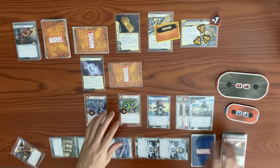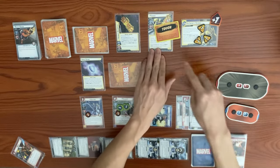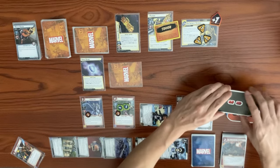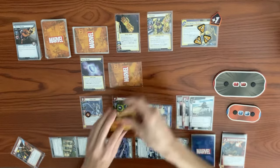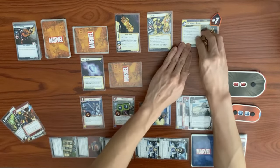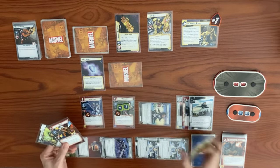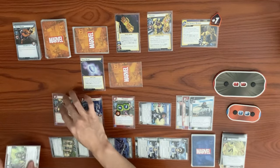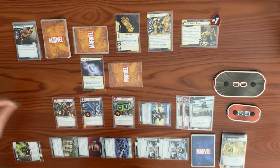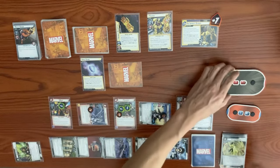Black Dwarf is defeated. Spectrum thwarts for three — but we forgot Thanos has Tough, so the thwart just knocks off the tough instead. We should have had an ally attack first. We play Wasp using an energy resource; she gets plus one hit point per energy overpaid — one extra gives her one wimp counter and one hit point. We keep her to block. Valkyrie swings for two at Thanos going from 11 to 9.